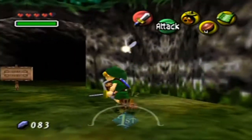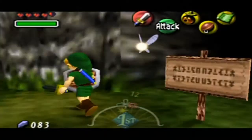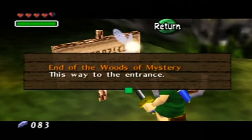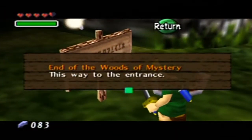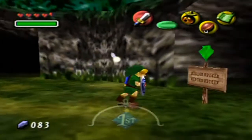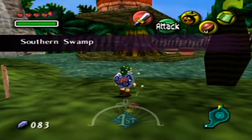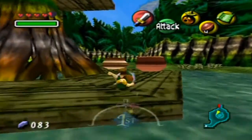It says 'End of Woods of Mystery, this way to the entrance' — this one also says the same thing, and this one too. Basically all three signs will take you out. All three of these say the same thing: it's a dead end, you can't go any further. But you can go tell her sister about this because we've seen there are magic potions that recover health — that may be the key to what we need here.